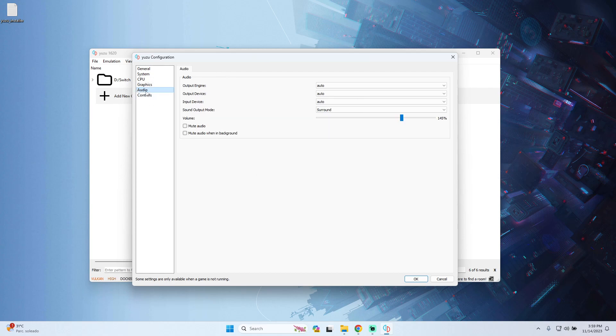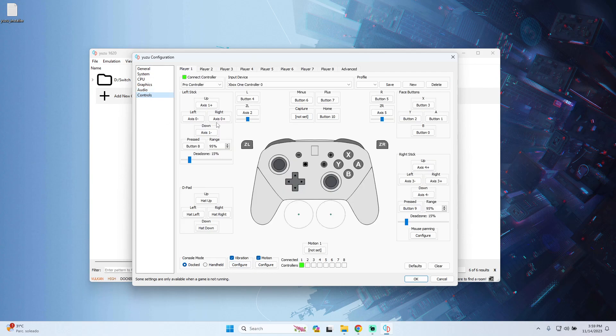For audio configuration, I prefer to leave everything on Automatic — it works without any issues. In the Controls section, configure your input. I use an Xbox One controller for the best experience, but it also works with a Nintendo Switch Pro Controller or a DualSense (PS5) controller. I already have my controller configured. I always recommend selecting the Pro Controller profile for better compatibility with all games.